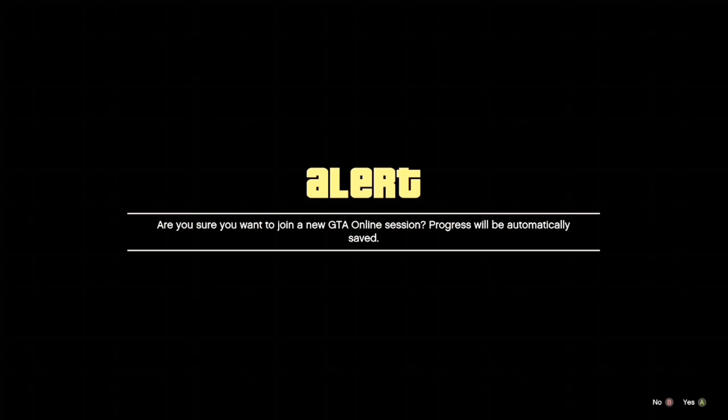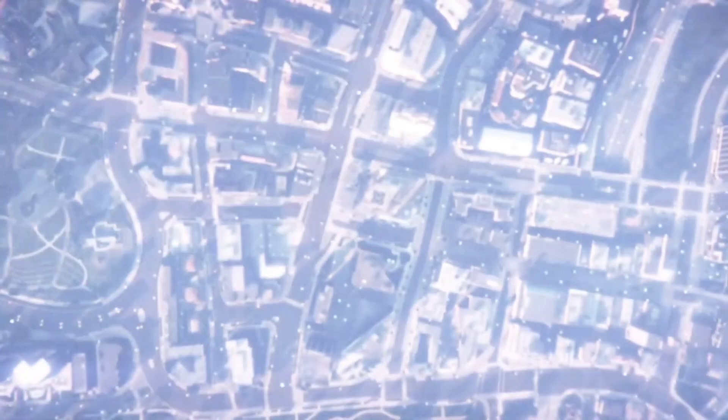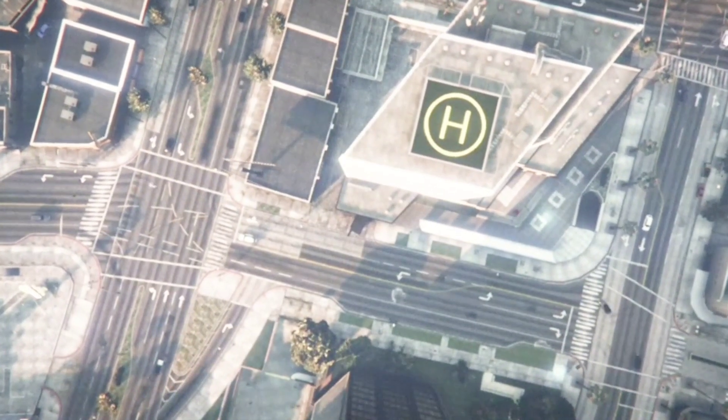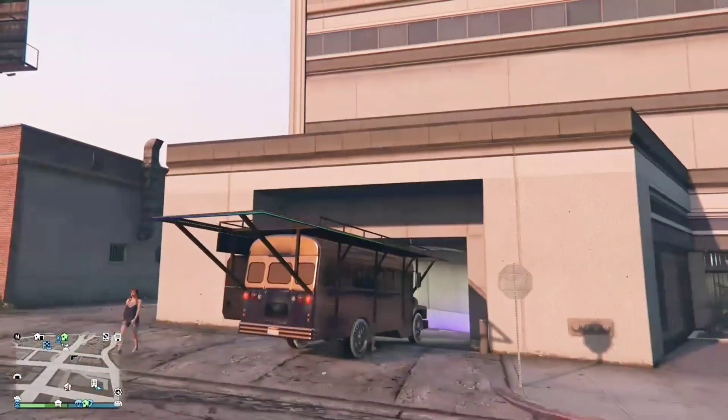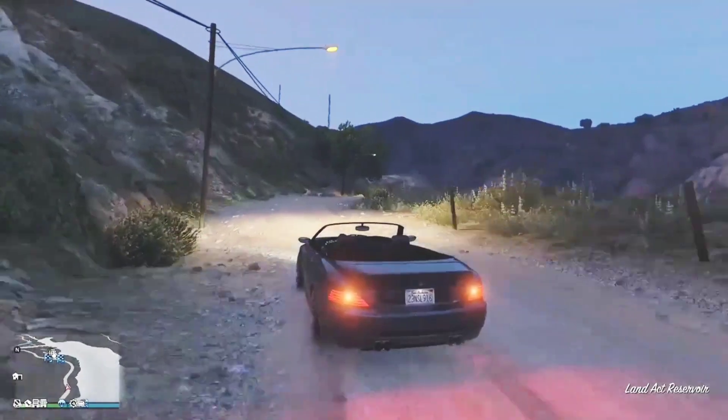When he leaves the job guys, just accept this notification by clicking A or X if you're on PlayStation. When you do that and he has left the job, you'll get this glitched out screen saying you're unable to connect and you'll go up into the sky and come back down glitched. You won't be able to pull out your guns and you'll be ready to go — you'll be off radar. Then just make your way over to your facility guys.